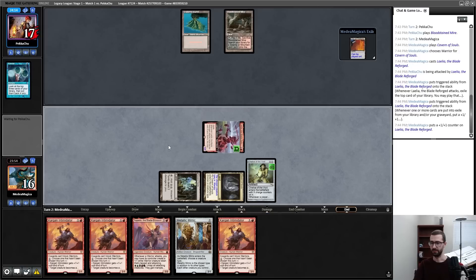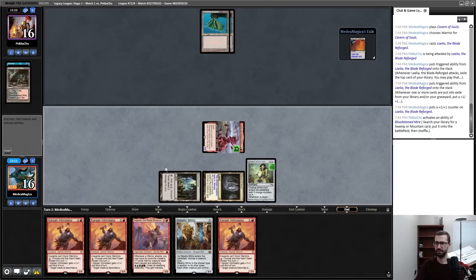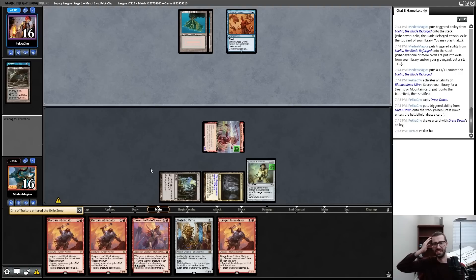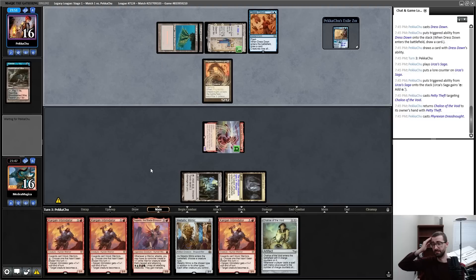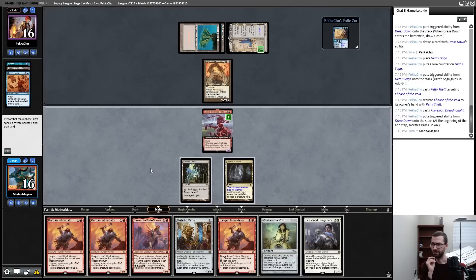I don't need Traders this turn. Next turn I can play Najeela with Metallic Mimic happening the following turn. There's another Valk — Press Down is fine. Not Jeskai Control with Bloodstained Mire. That's a little annoying; I kind of thought we had that axis covered.